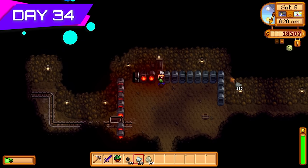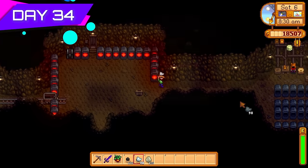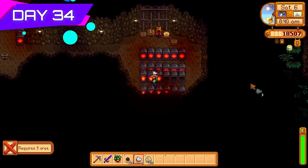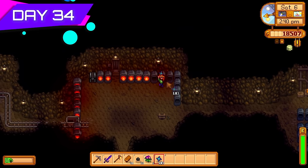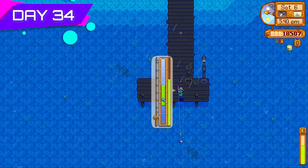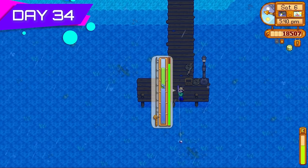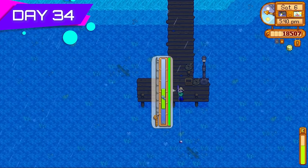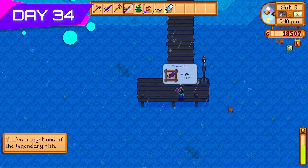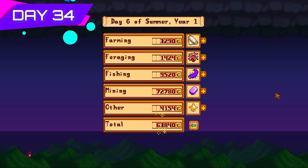Finally got level ten mining — took the Blacksmith perk for 50% more money selling bars. That's not just iridium bars but copper, iron, and gold bars too. I also fished up another legendary fish today — the Crimson Fish. Doesn't sell for half as much as the Legend but it's worth a few thousand, so definitely worth catching. 91,000 gold today, primarily from iridium bars at 1,500 gold per bar with the Blacksmith perk.